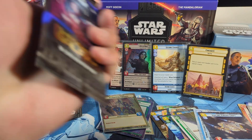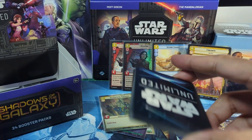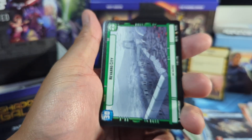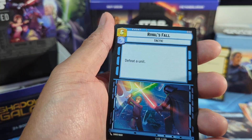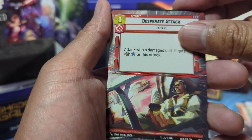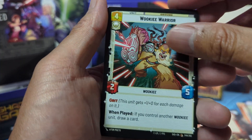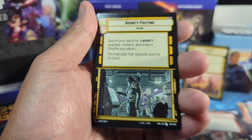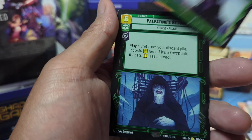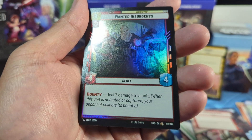We're down to our last three packs, so let's give this first one a pat and salute for good luck. Let's hope for a showcase or something good — that'd be nice, or a legendary. Cad Bane — nope, that's a no case. Rival's Fall, Hyperspace, Desperate Attack, Wookie Warrior. Oh, Palpatine's Return — I am the Sith. Palpatine's Return.